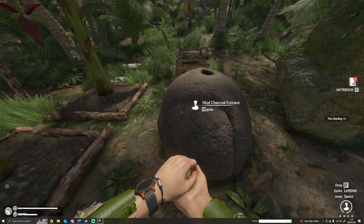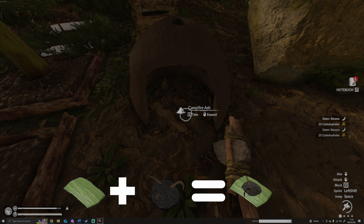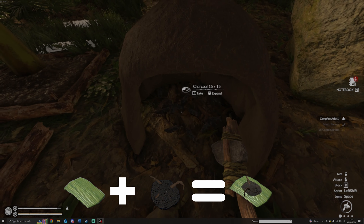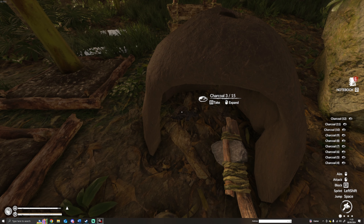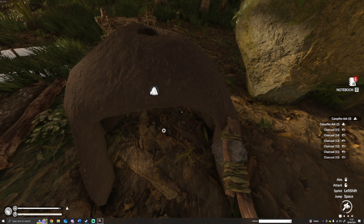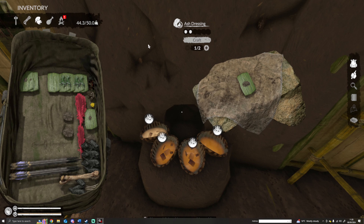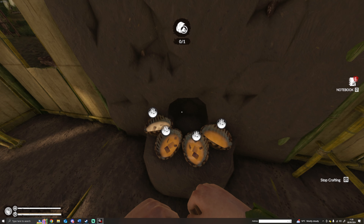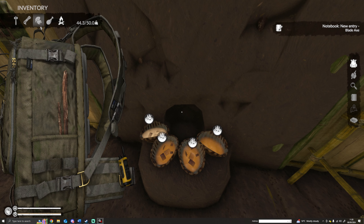The goliath dressing requires you to find and kill the goliath bird-eating spider, then burn it on a campfire, add it to the leaf bandage and craft the goliath dressing, which prevents infection. However, as both the goliath dressing and the ash dressing have the same effect, I'd strongly recommend defaulting to the ash dressing as they're much easier and less time consuming to obtain. So those are all the leaf dressings craftable in the game.